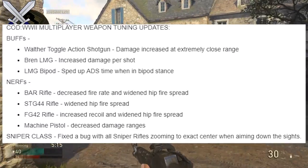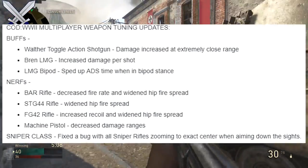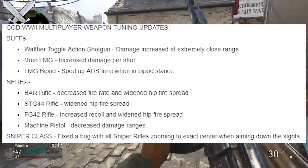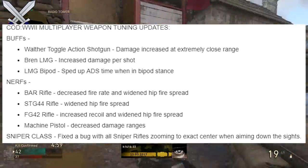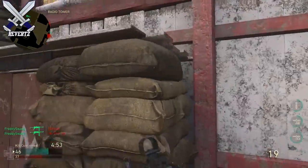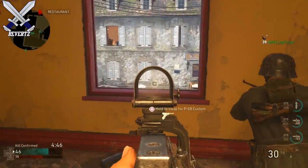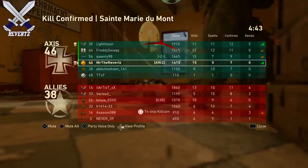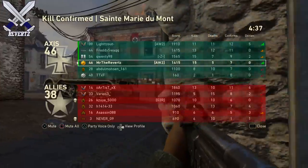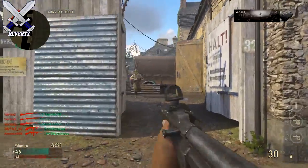For the machine pistols, they decreased the damage ranges — I'm pretty happy with that. For the sniper classes, I'm a little skeptical because they said they fixed a bug with all sniper rifles zooming to the exact center when aiming down sights. I'm not sure if that's what made sniper rifles overpowered, especially in War mode where snipers were amazing. I've played a few games against snipers and didn't notice much of a difference, but maybe they'll be a little nerfed now. In War, sniper rifles were a necessity — if you don't have snipers, you're more than likely going to lose the game.